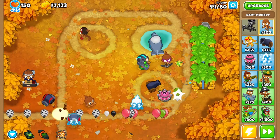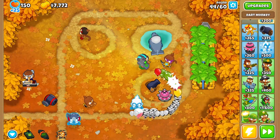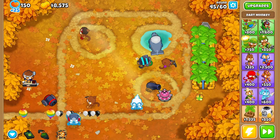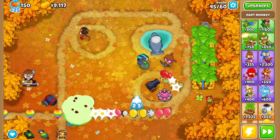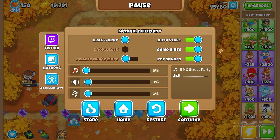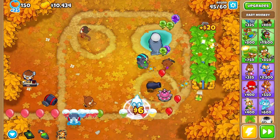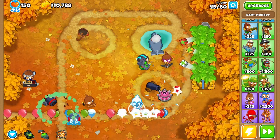We are now in round 44 and the game is going pretty easy because I'm playing on medium. Medium difficulty doesn't always mean medium - it can still be easy on an easy map like this one. I chose this map because it is fall-themed and we are almost in the fall season. Any balloon can be camo besides most blimps, and blimps are the boss balloons you encounter in this game.